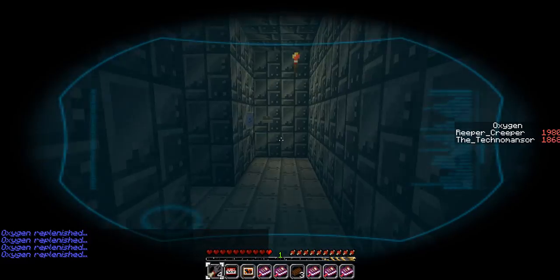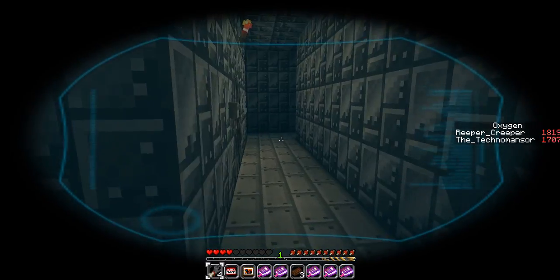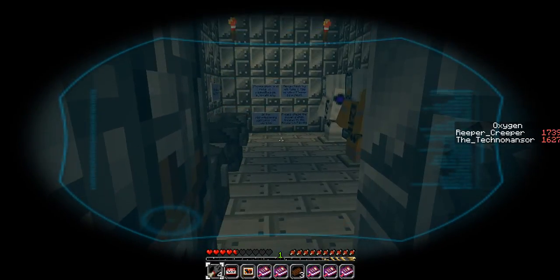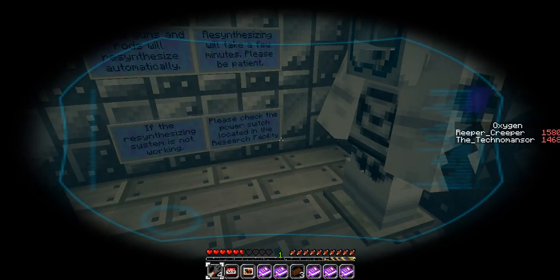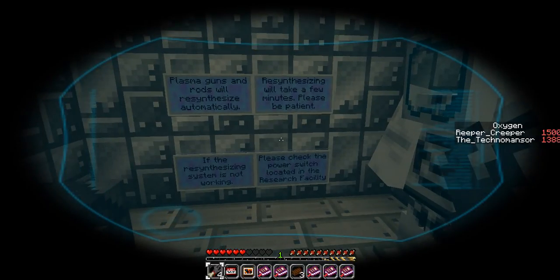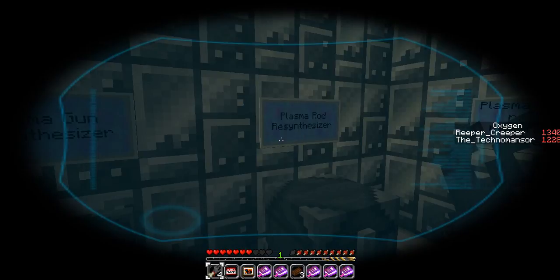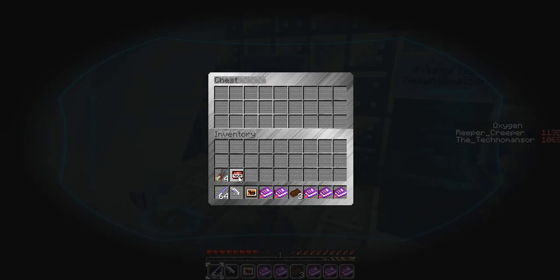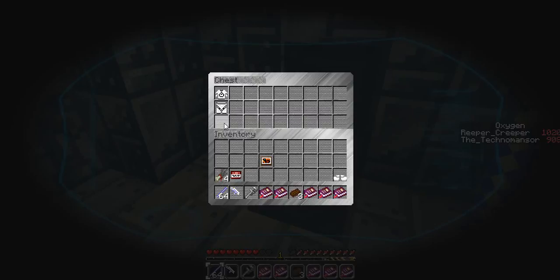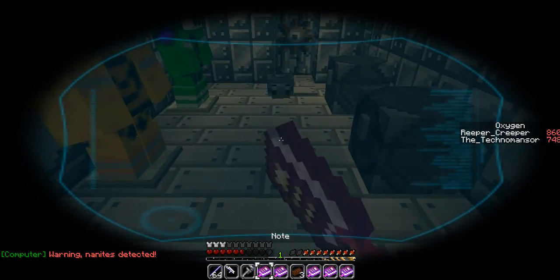Where's the armory? Is the armory down here? Water collection. There's infected everywhere. Base armory - I'm at the armory! Please check the power switch located in the research facility. Plasma guns and rods will re-synthesize automatically. Re-synthesizing will take a few minutes, please be patient. If the re-synthesizing system is not working, please check the power switch. Plasma rod synthesizer. Plasma rod. Plasma gun. Mechanic air suit.